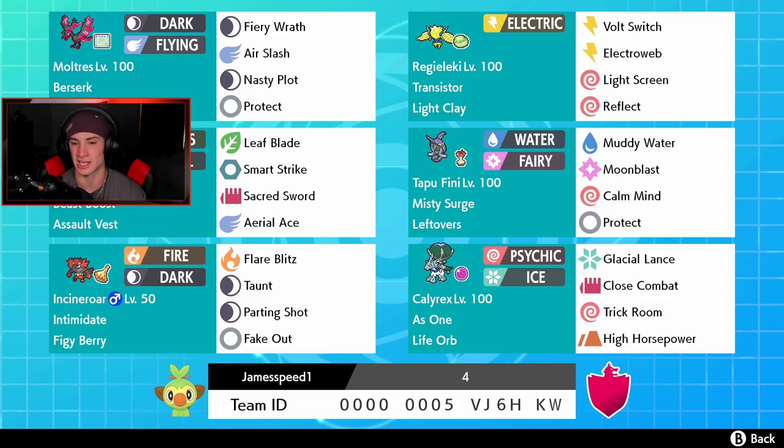Calyrex Ice Rider has the As One ability — it gets two abilities: Unnerve and Chilling Neigh, which is amazing. We got the Life Orb to do a little bit more damage. It's Psychic and Ice type, so we got Glacial Lance for its STAB move — a double-hitting move, very strong. Close Combat for coverage, Trick Room in case you want to set up or counter Trick Room, and High Horsepower as our final move. Rental code is at the bottom of the screen.